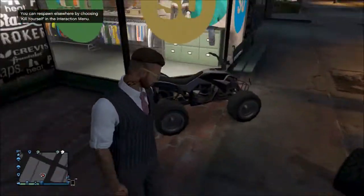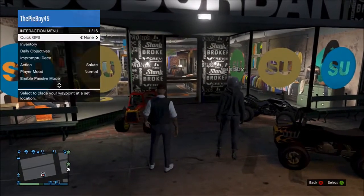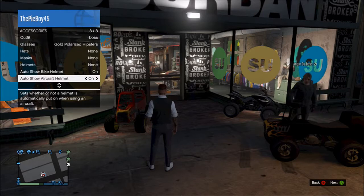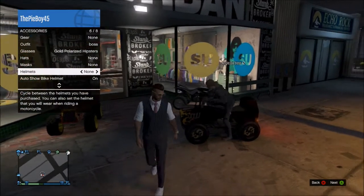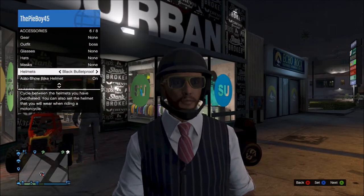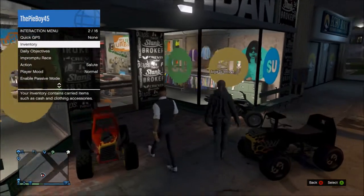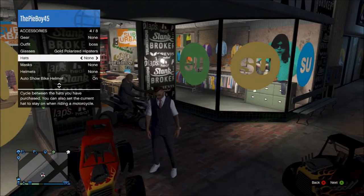You're going to need a clothing store — preferably one of these, because the fancy clothes stores are pretty complicated. Go into accessories and turn on your bike and aircraft helmet settings to on. Then go to helmets, choose a helmet that you want, and once you find it press X to set it.